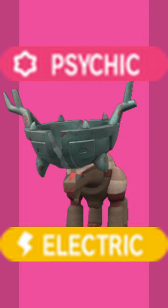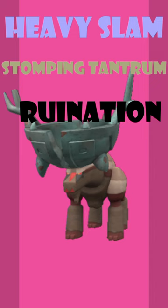The most common moves on Ting Lu are Heavy Slam, Stomping Tantrum, Ruination, Fissure, and Protect. You could also run supportive moves like Snarl and Stealth Rock.